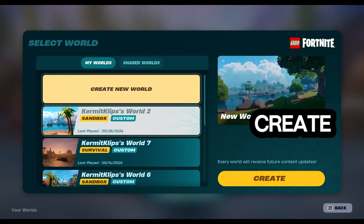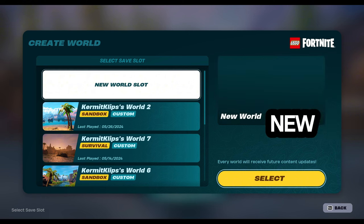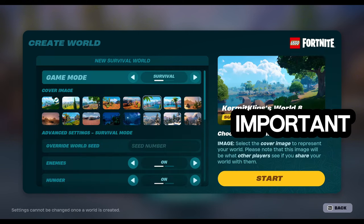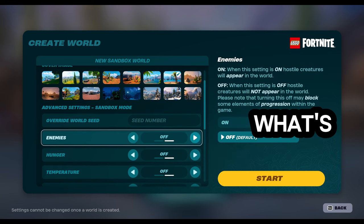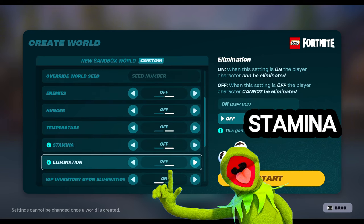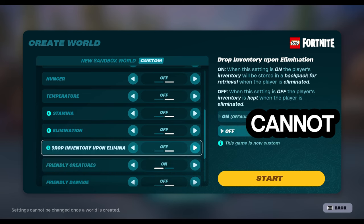Go and create a brand new world — the settings you choose are super important. I'm going to make mine in sandbox, but it works in either mode. What's important is that you turn everything off that would eliminate you, like hunger, temperature, stamina, and most importantly elimination. For this trick to work, you cannot be eliminated.